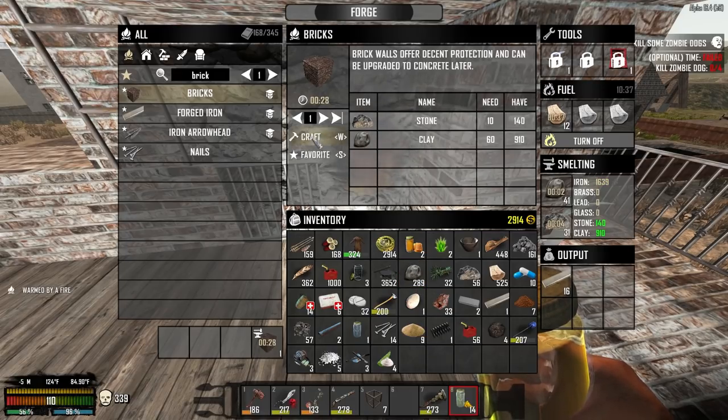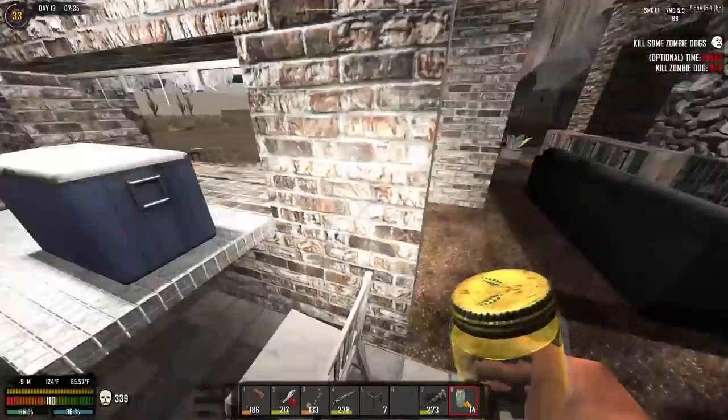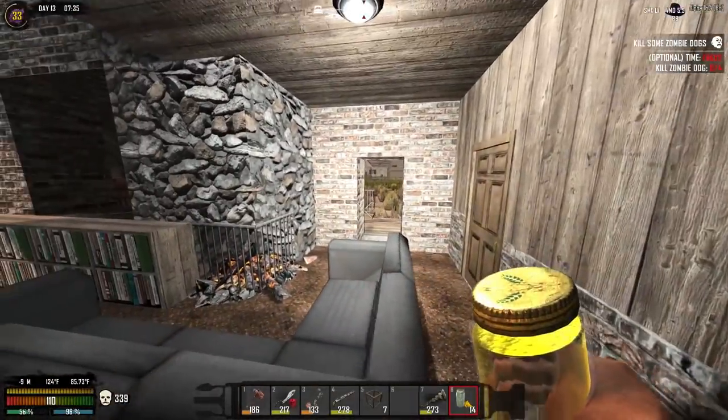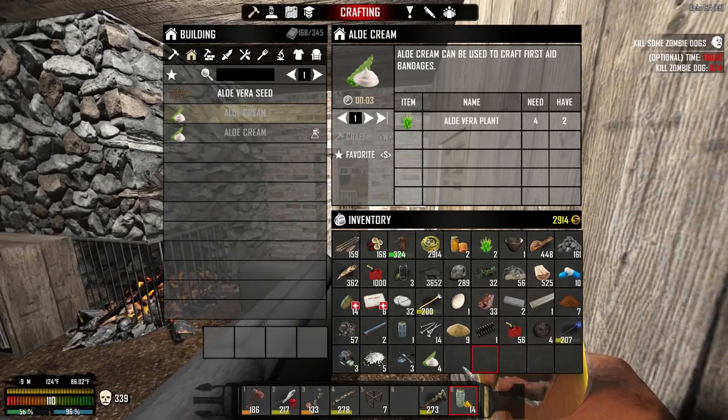Let's go ahead and make a brick. You can see it's going to take 28 seconds, using 10 stone and 60 clay. I'm going to guess — and I could be wrong — but I'm going to guess we get 10 bricks out of this. Oh man, I sure hope we do. I am really hoping we do.